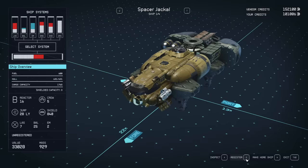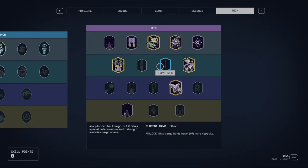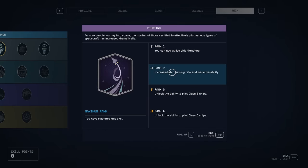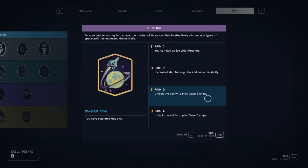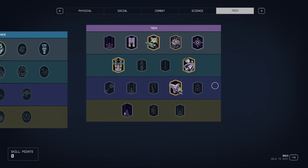The next perk we need to invest in is Piloting. The Piloting perk will allow you to own and fly B and C class ships. B class ships are great for having a good balance between cargo space and defensive capabilities. C class ships tend to be slow and less agile, but they can store a lot of stuff and have big guns to defend your loot. Get that Piloting skill up to max tier four so no ship is out of your reach.